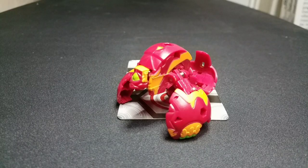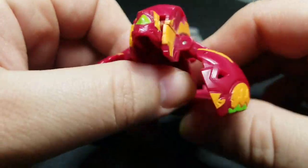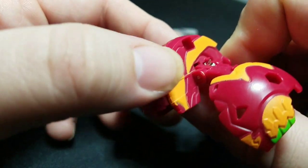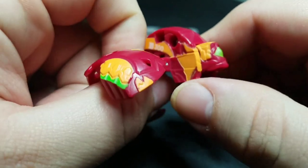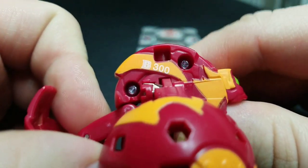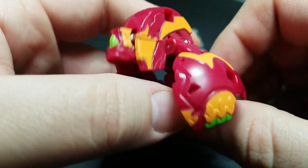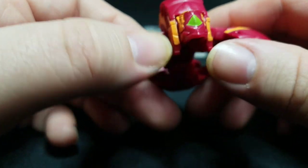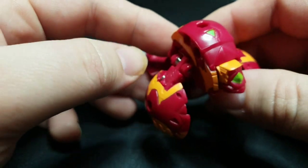Here is Pyrus Cycloid out of his ball form and he looks amazing. For a core Bakugan, he actually looks really cool in my opinion. One cool little feature — if you remember the picture on the packaging — right there is the rest of his head. This little piece right here is his head, so they put the rest of the design for his head on the side, which I think is really cool. Right there is his B-power of 300, so at 300/7 he would do really well in a Mack Mock deck. We'll see if someone can create a Mack Mock deck with a Pyrus Cycloid — that'd be really cool.